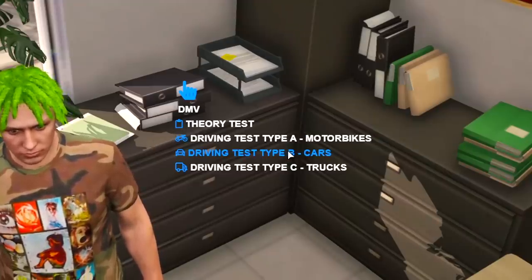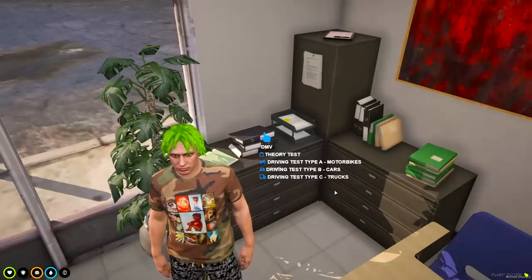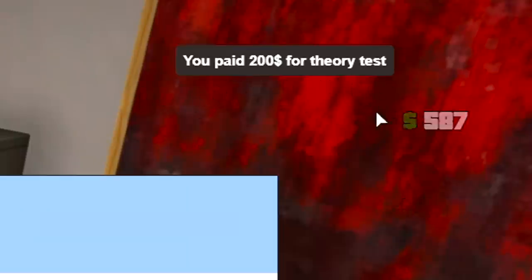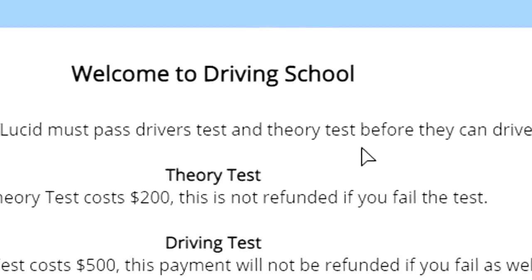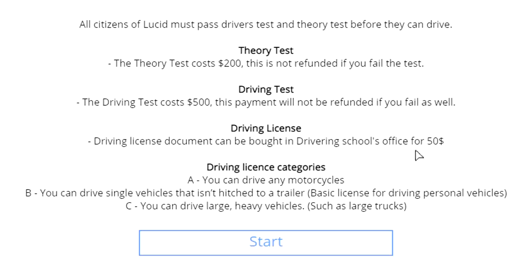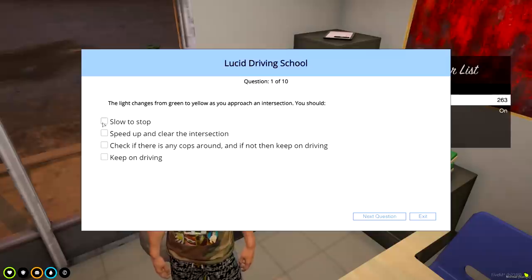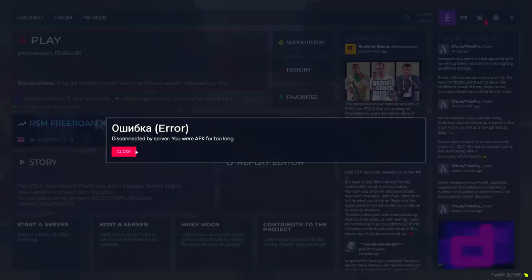At driving school, you've got driving test A for motorbikes, driving test B for cars — we're going to be doing that one — and type C for big vehicles. Let's get this theory test done. I paid $200 for the theory test. All citizens must pass a driver's and theory test before they can drive. The theory test costs $200 and is not refunded if you fail. The driving test costs $500 and the driving license document costs $50. I got disconnected for being AFK — does that mean I lost my $200? I just had to pay another $200.